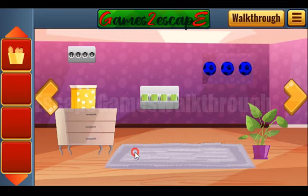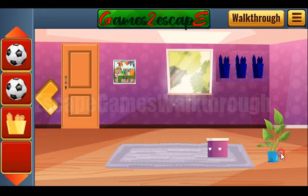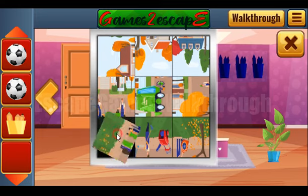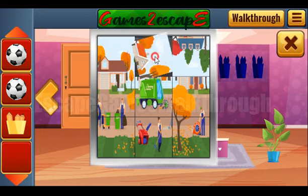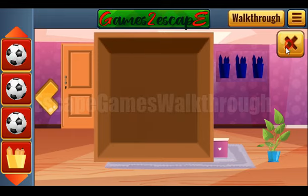Here — pencils. And go to the next room. A ball. Another ball. And let's solve this puzzle. We've got another ball.